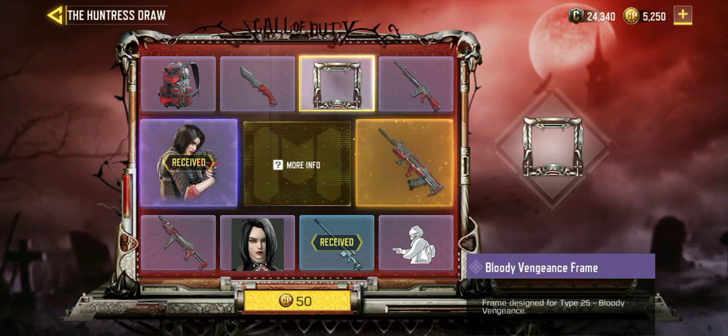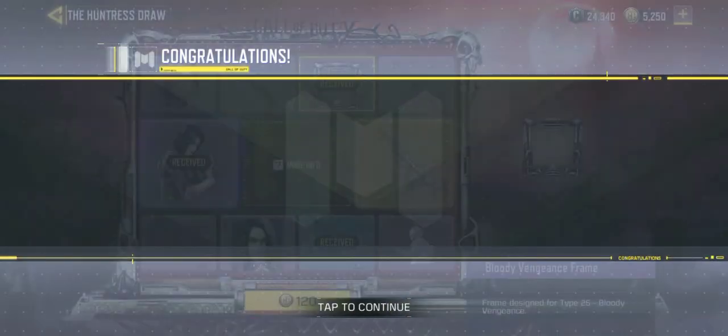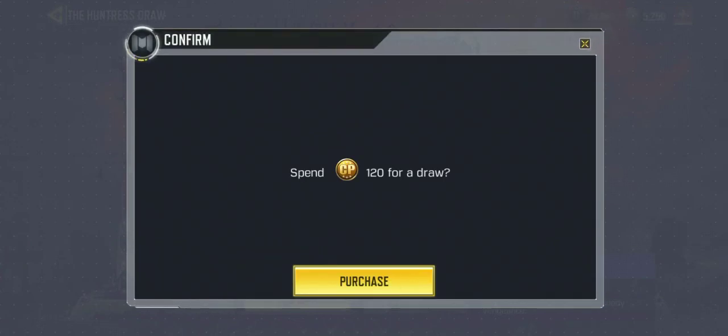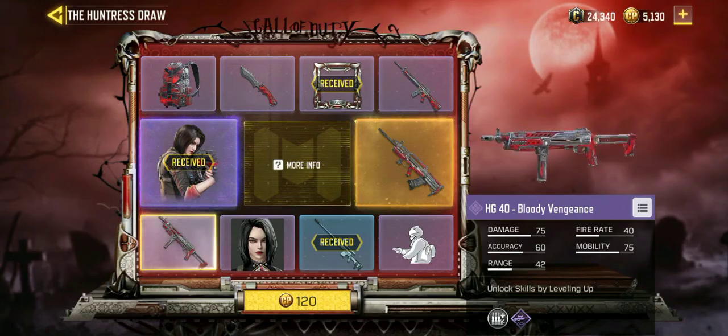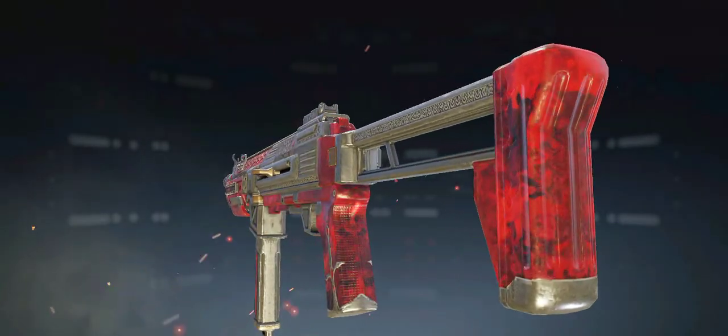Now our next objective is getting the Type 25 Bloody Vengeance — mostly we'll get it last. How did we even get Artery? The HG40 also came in. I don't believe it — people get Artery on their last draws and we got her on the second try! Oh my god, this is awesome!